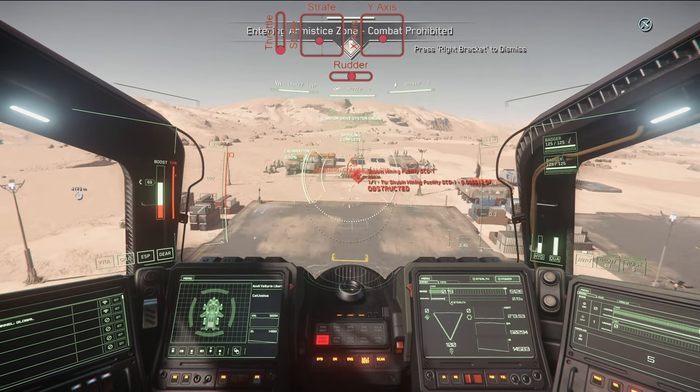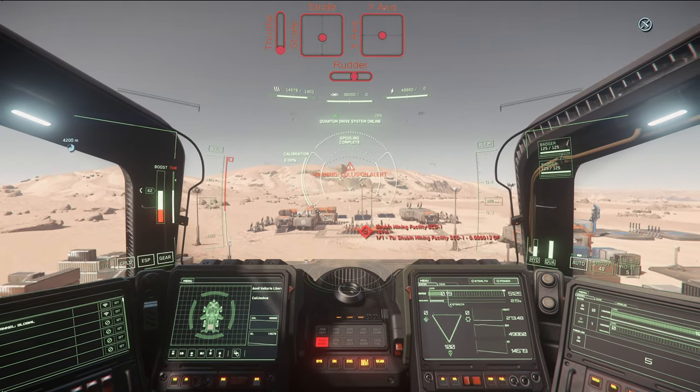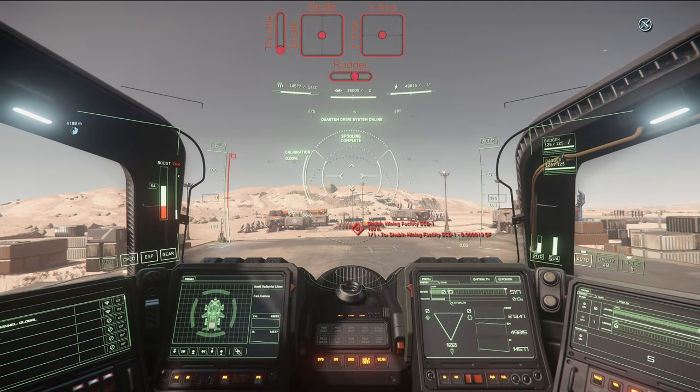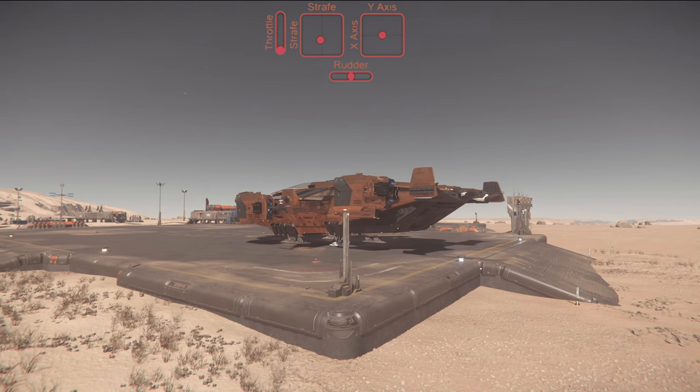For this reason, I keep my speed brake on until I come to a full stop, and then release the speed brake so I can use pitch and strafe to line up, level out, and lower my ship. As you can see, once again we landed where we intended.